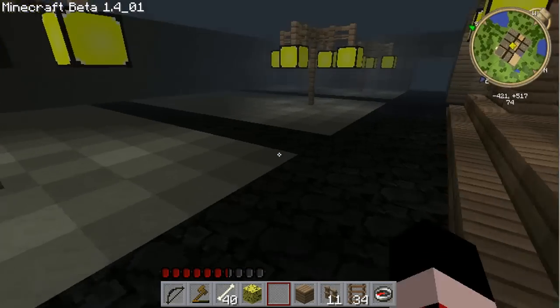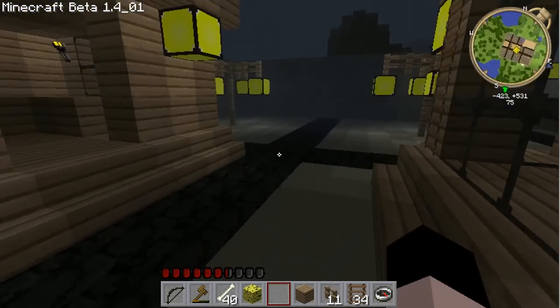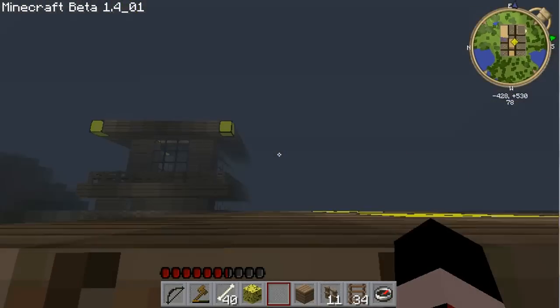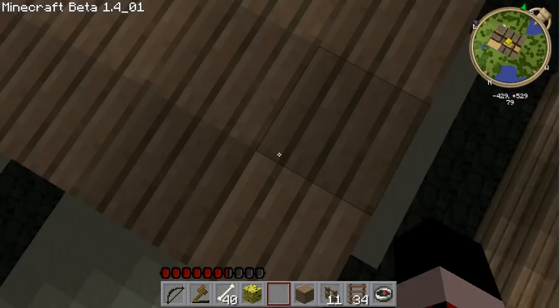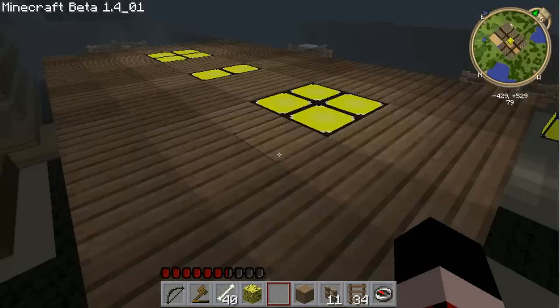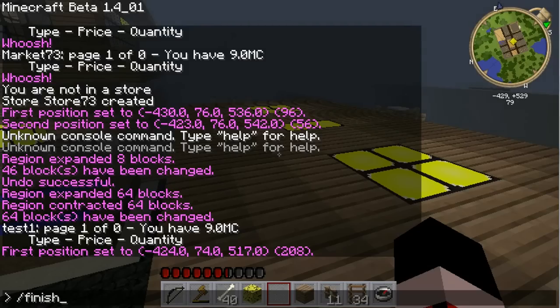Now you're going to go to the uppermost corner, the uppermost opposite corner that you can. As you can see, I put a ladder on top of mine so that I can come up it. Then I'm going to get into the middle of this square, this block, and now I'm going to issue the finish store command. This is going to be called Market 73.